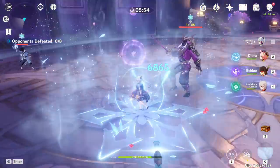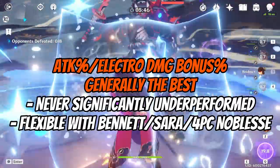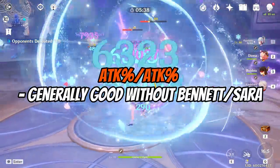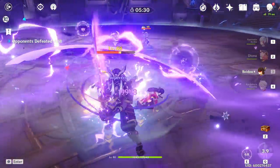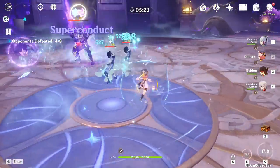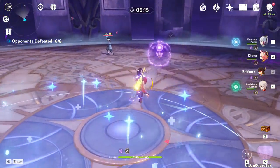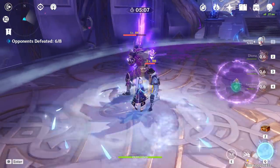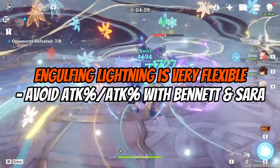In general, attack percent and electro damage bonus was the best overall set — it never really significantly underperformed, and it lets you be more flexible with your team comp since it doesn't do terribly when you slot in Bennett or Sara. Double attack percent was generally best when not including Bennett or Sara. Running energy recharge generally underperformed, though it varied — sometimes barely and other times quite significantly. It was really significant with The Catch and Skyward Spine when not including Sara or Bennett, so try to avoid energy recharge in those team comps. The Engulfing Lightning's builds were all very close, with the most damage difference being about 5% on elemental burst. The biggest difference comes when stacking both Bennett and Sara, so if running those two specifically, you might want to avoid double attack percent.